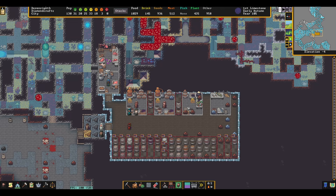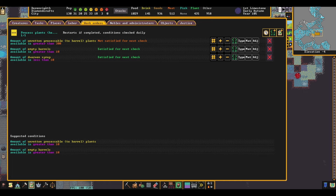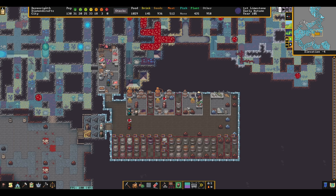Under this system, the work orders for the intermediate industries are a bit more finicky. For example, let's use sweetpods again. We have to keep in mind that our farmer's workshop doesn't have access to the 1x3 stockpile of sweetpods linked to our still. So to avoid cancellation spam, we have to set our condition to be active once we have more sweetpods than can fit in that 1x3 stockpile. Unfortunately, this is a moving target that will increase with our planter's skill, because the stockpile will hold more plants as the stack size increases. If this starts to be a problem and I start getting cancellations, I can correct this by increasing the number of plants the condition requires to be active, but generally I find this problem is less and less frequent as the fort matures.